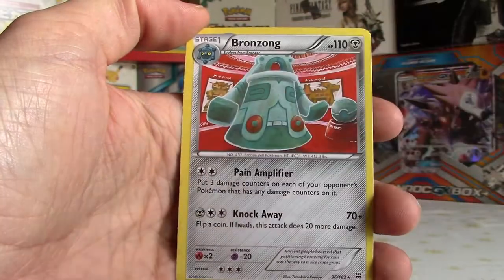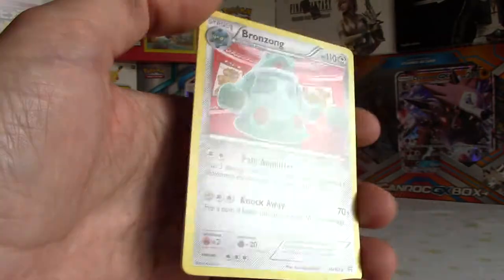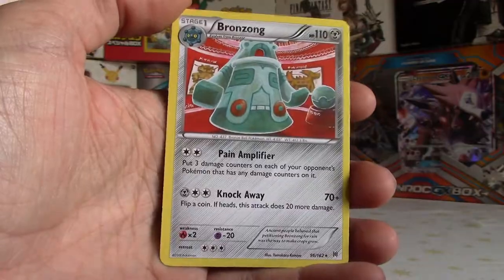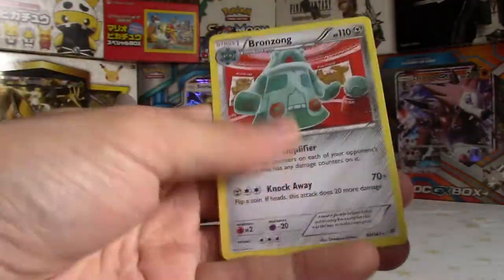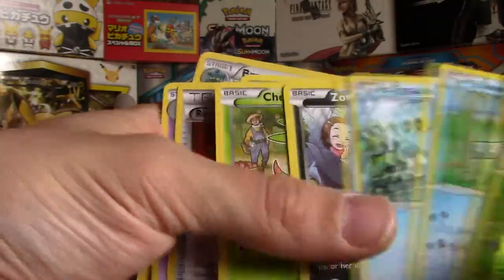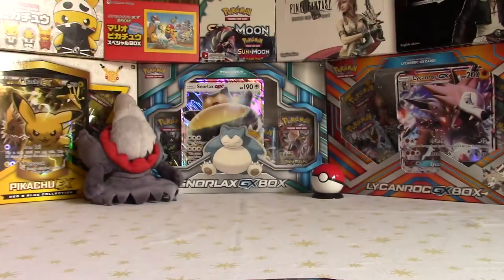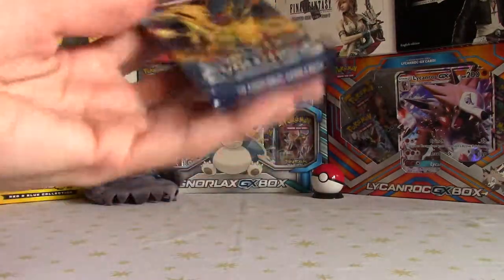What the hell! I honestly expected a holographic at least. It crapped out on us - no! That is a weird pack. I guess the white codes aren't guaranteed. Leave a comment if you've had a weird one like that before.